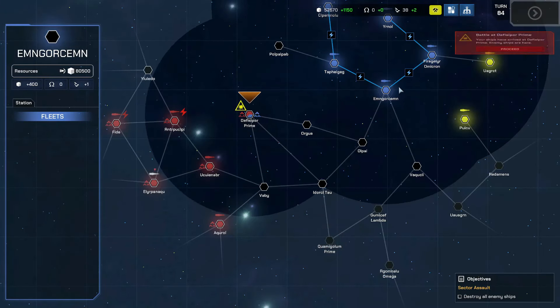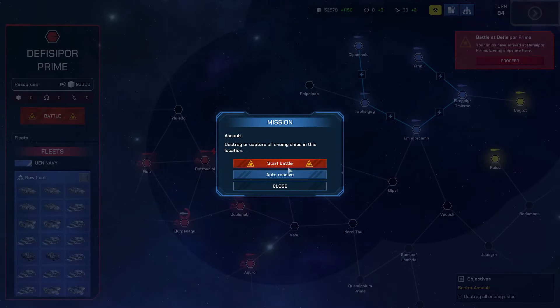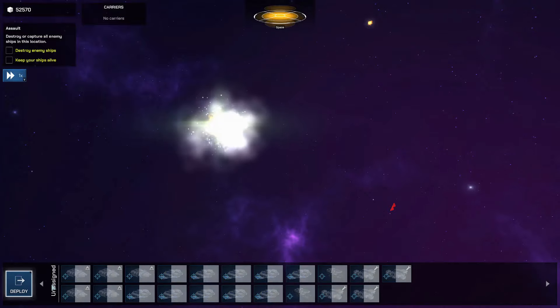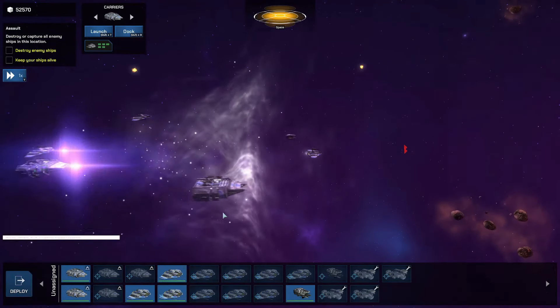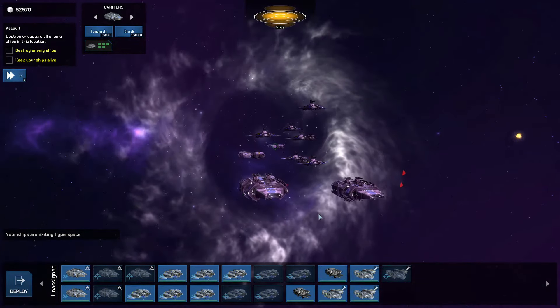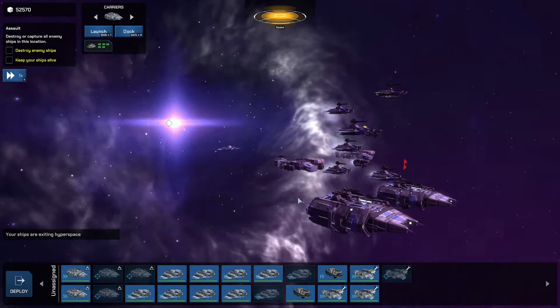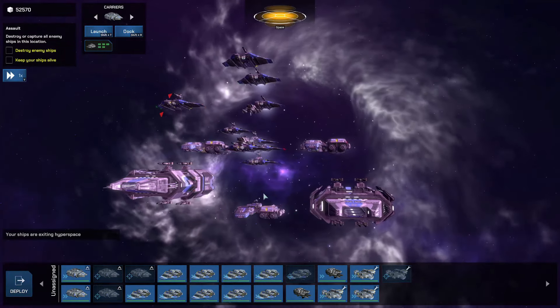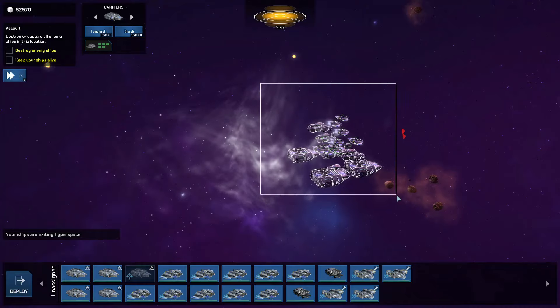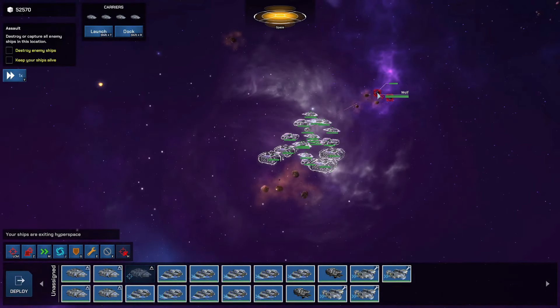Let's start off with the gameplay. Dust Fleet is branded as a real-time strategy game. You'll take command of your own fleet of starships and engage in combat in an X4-style galaxy, building and upgrading ships as well as stations with resources you collect, tech points, and managing those resources to upgrade your fleet, build and upgrade stations while making strategic decisions in a real-time space battle.